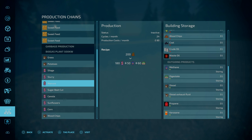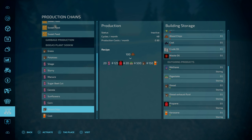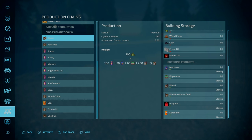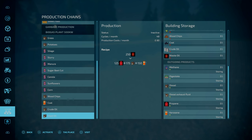You've got your silage, slurry, manure, sugar beet cut, canola, sunflower, corn inputs. For your wood chips, you can use that to get fuel with a bit of kerosene on the side. Same with coal, crude oil, and used oil. So if you've got waste oil from your other productions, transfer it over and the job is done. The BGA is located just here next to the windmill cell.